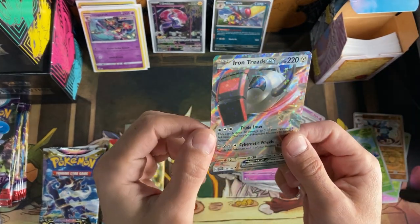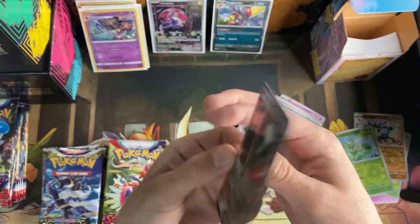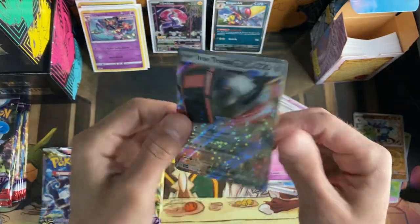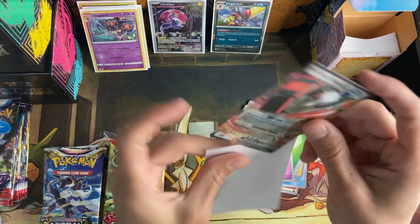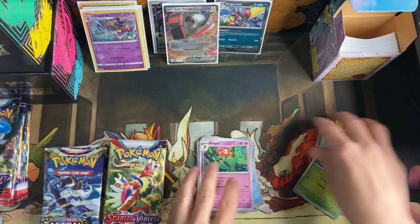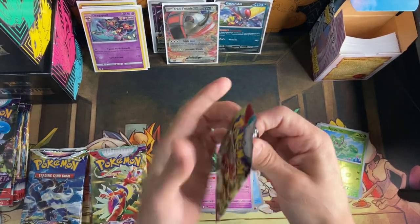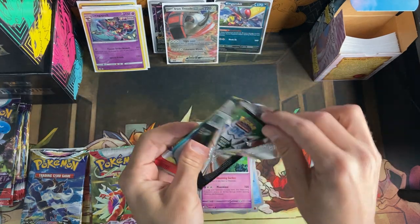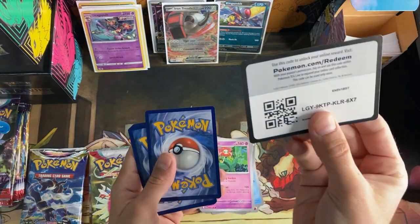Oh, Iron Treads EX — that's a really cool-looking holo pattern. Yeah, really cool. I think this is like the equivalent of a V card. I know there's another Dolphin-looking card that's worth a little bit, but this isn't that one. That's a hit though. Our last Scarlet and Violet opening we opened like 15, 16 packs — the ETB and sleeve booster packs — and didn't get anything except for one hit, a Magnezone EX. So already we're doing better than that.